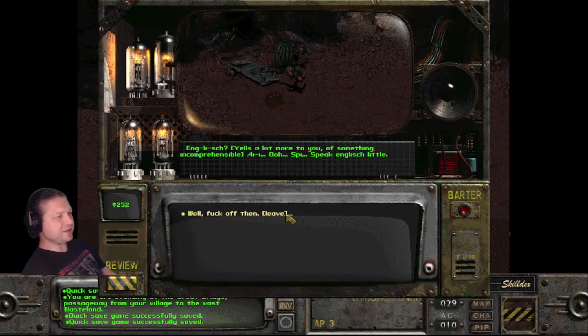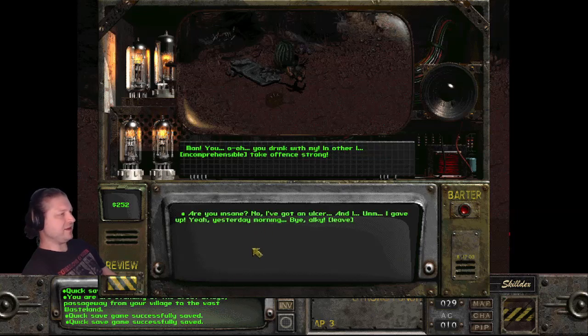What? Hey, do you speak English, savage? English? Yells a lot more of something incomprehensible. I eat. Oh, speak English little. Well, fuck off then. Leave.